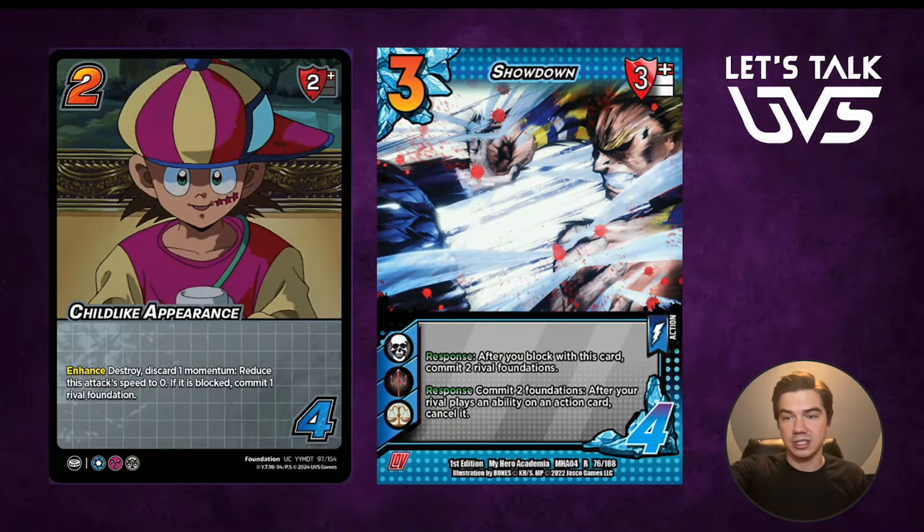Let's look at Childlike Appearance combined with Showdown. What's the big downside of Showdown? It's that it's a three block modifier. We're going to use Childlike Appearance to take the speed down to zero, then block with Showdown. Now we're not committing two rival foundations — we're committing three rival foundations. That's crazy.